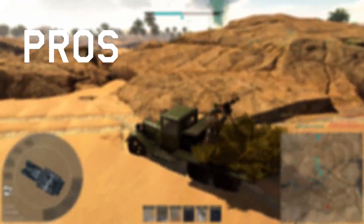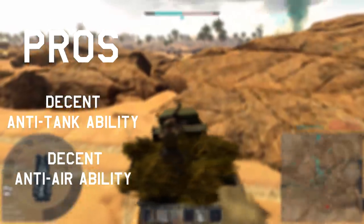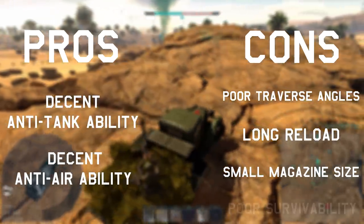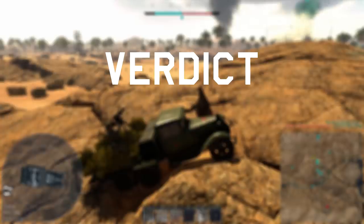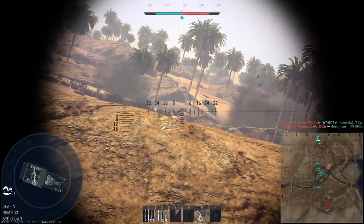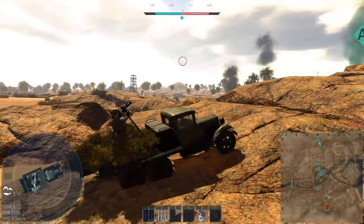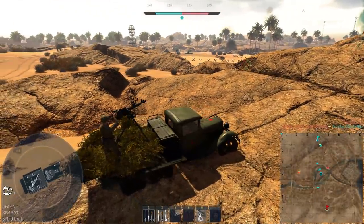Pros: decent anti-tank ability and decent anti-air ability. Cons: poor turret traverse, long reload, small magazine size, and poor survivability. Verdict: as I hinted on the last one, again consider it. This AA is a bit harder to use against aircraft, but can knock out some tanks potentially, and if that seems like it's of more use to you then this version is likely the one to go for. If you just want an anti-air purely to fight aircraft, go with the 4M. It's all down to preference really — there's no right or wrong answer.